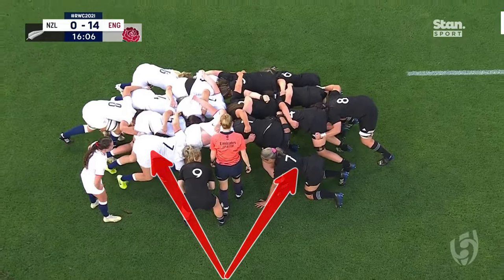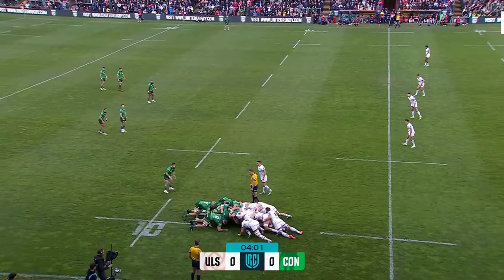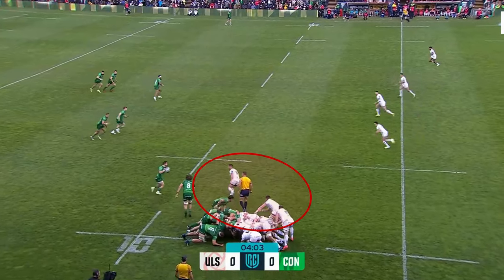During the scrum the Open Side Flanker binds onto the side of a lock and pushes into the back of a prop, lending power to the scrum until it is time to make a speedy breakaway.